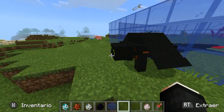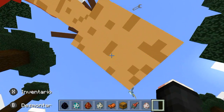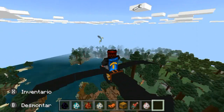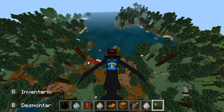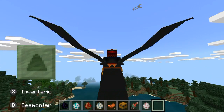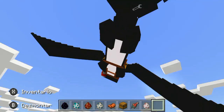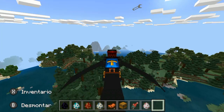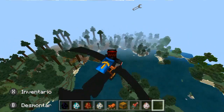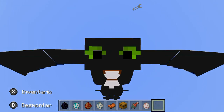Y así lo pueden hacer con los demás dragones del mismo tipo. Ya para terminar, para volar simplemente enfocan la cámara para arriba y el dragón automáticamente se va a elevar. Para manejarlo, para que el dragón se impulse para adelante, simplemente tocan el botón de arriba, la palanca, o la tecla W como estén jugándolo. El dragón se maneja bajando y subiendo la cámara o poniéndola hacia los lados. Así que gente, nos vemos en el siguiente video, se me cuidan, hasta la otra, bye bye.